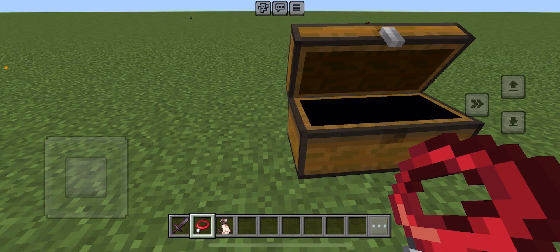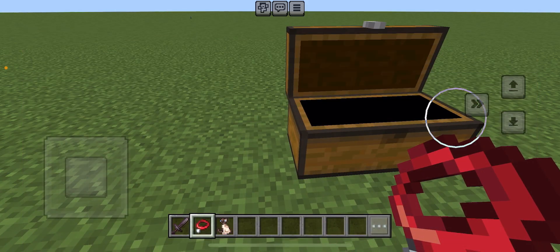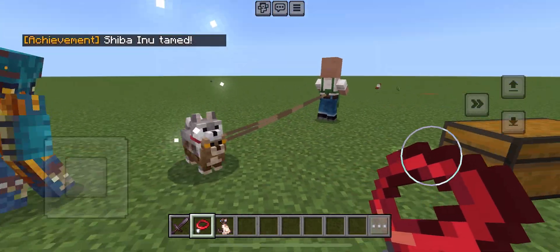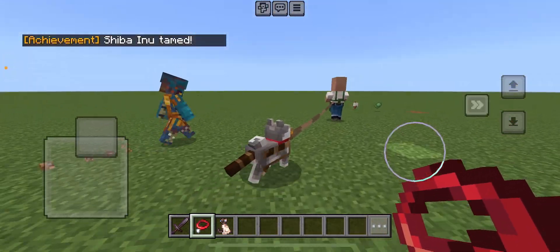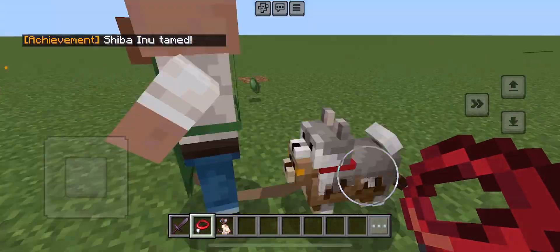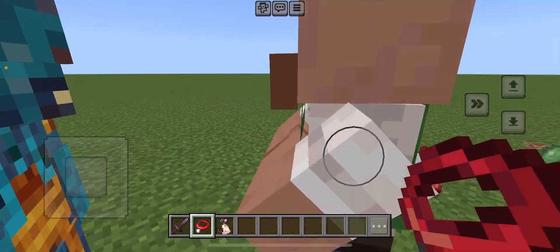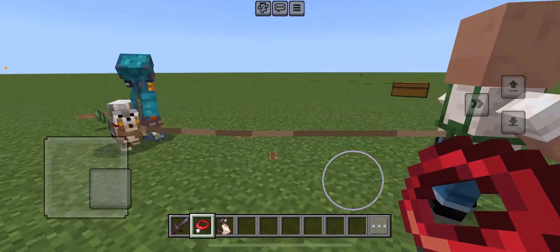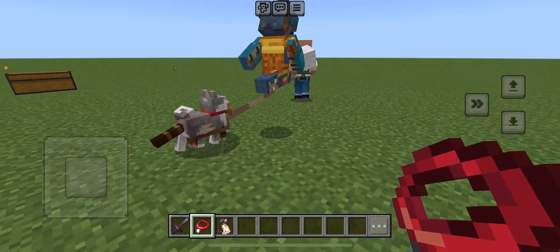There's also a wandering trader type mob — they're kind of like villagers and they carry pets. You can trade with them for certain items and pets. They're not that interesting though; if you kill them you can also get their pets.